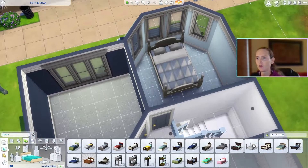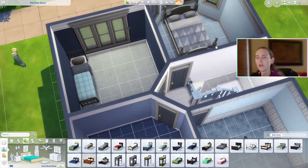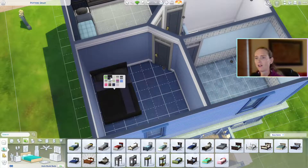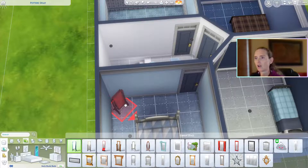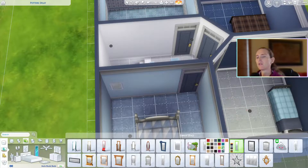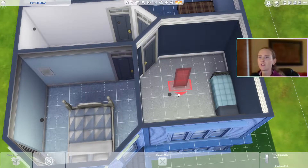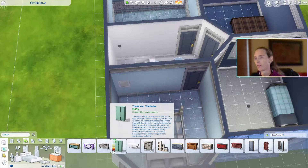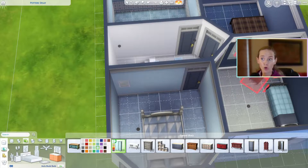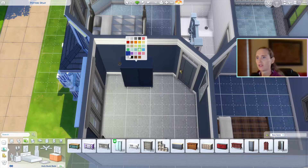These bedrooms — I'm trying to see which one fits a double bed really well. I'm hoping that bay window fits the double bed, but it ultimately doesn't. Trying to decorate these basic bedrooms is kind of hard; I'm pushing the limits of my budget. But I really want nice things in the bedrooms — we like nice things in our bedrooms. And I do like that wardrobe; it's very nice and has all those nice colored swatches.